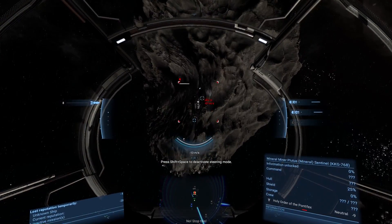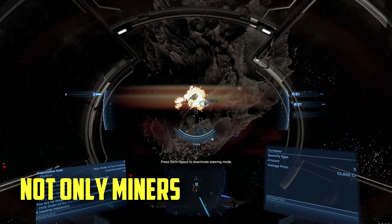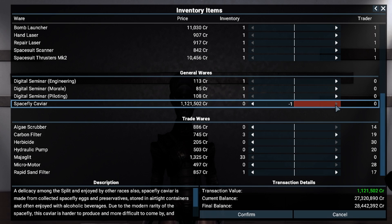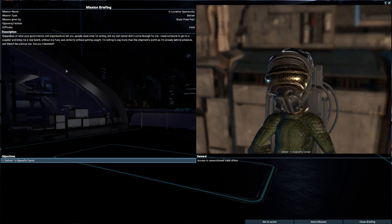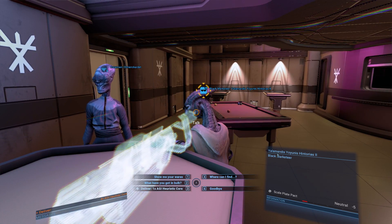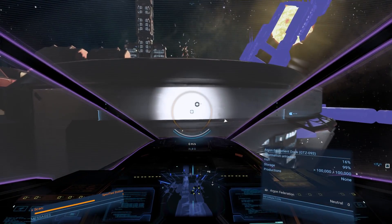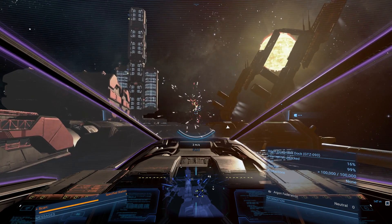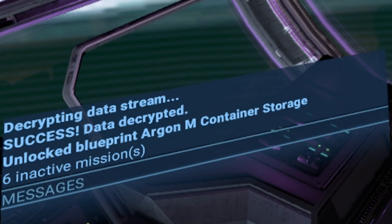If you have no patience for ship capture and opt for cargo piracy, destroying mining ships can drop a lot of spacefly eggs — an illegal inventory item which can be crafted into the delicacy known as Space Fly Caviar, worth 1 million credits to station traders. This caviar is sometimes required to complete the secret mission named A Lucrative Opportunity, which grants you access to a black marketeer. To find such missions, pay attention to a specific static sound when you fly near a station, then open your scan mode, get close to the source, and decrypt the signal. You can even find blueprints for station modules this way.